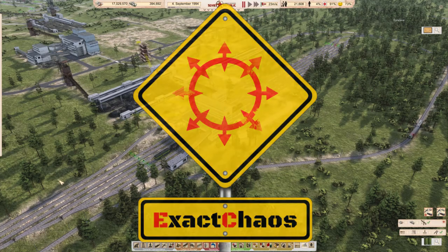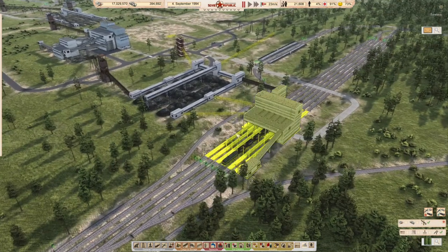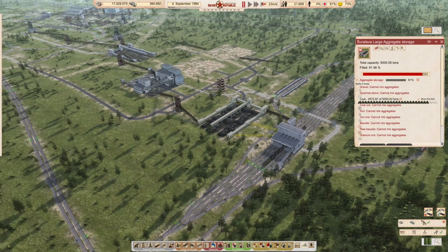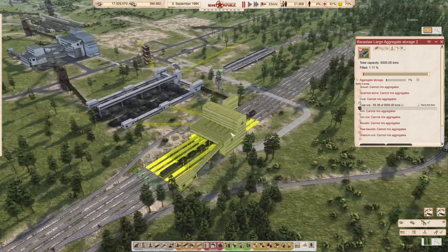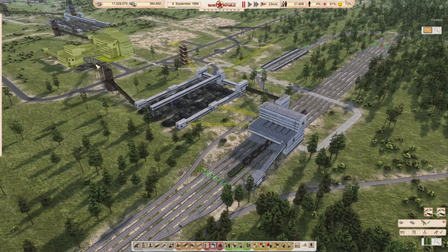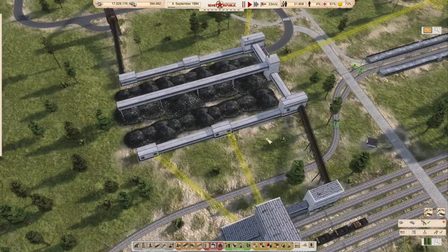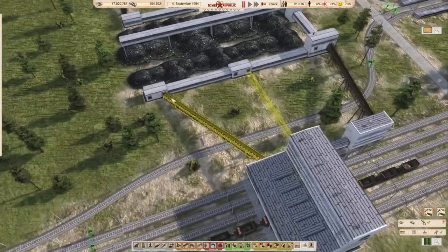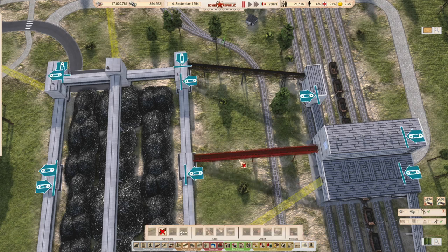Hi guys, I'm Exact Chaos and welcome back to another episode of Workers and Resources: Soviet Republic. I'm having a look here - this aggregate storage is completely full of coal, well pretty much full, and this one's pretty empty. It seems like it's not loading unless there are people working here, so unless this is pushing through more coal it doesn't actually get through, which means we may have to start work on a fix for this.